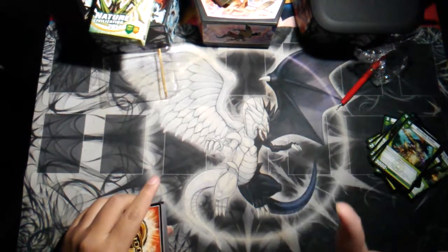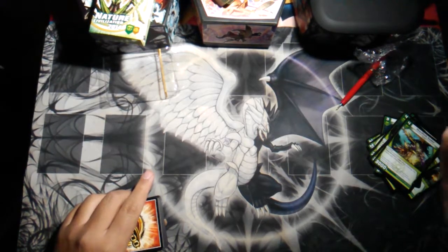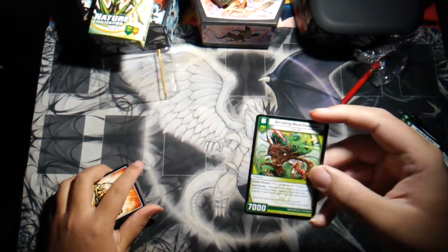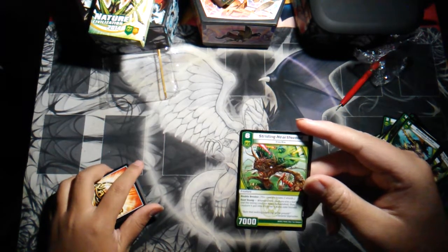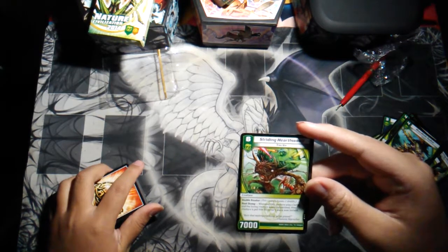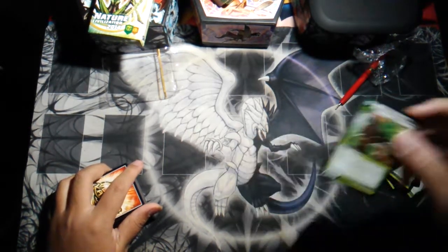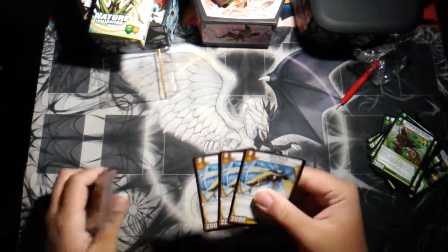I'm hoping you guys can actually see the stuff because I have to use the selfie camera for my phone because I accidentally left my regular camera on the stove. Another Treekin — Shredding Heartwood. It's a Double Breaker. And Root Stomp: whenever this creature wins a battle and the losing creature would be banished, that creature is put into its owner's mana zone instead. That gives you the mana but removes creatures, which isn't bad.